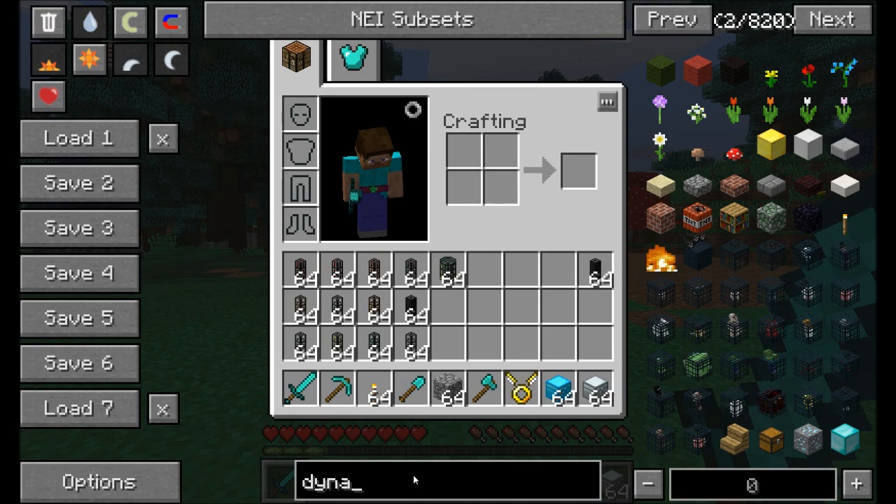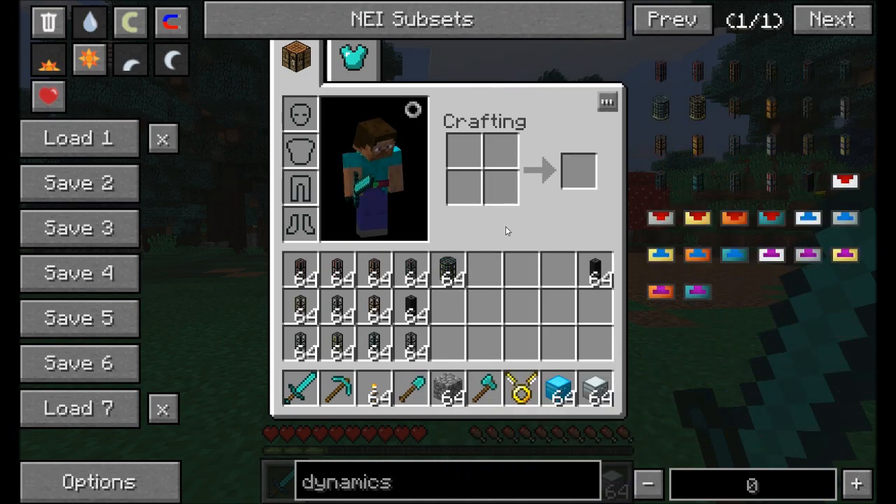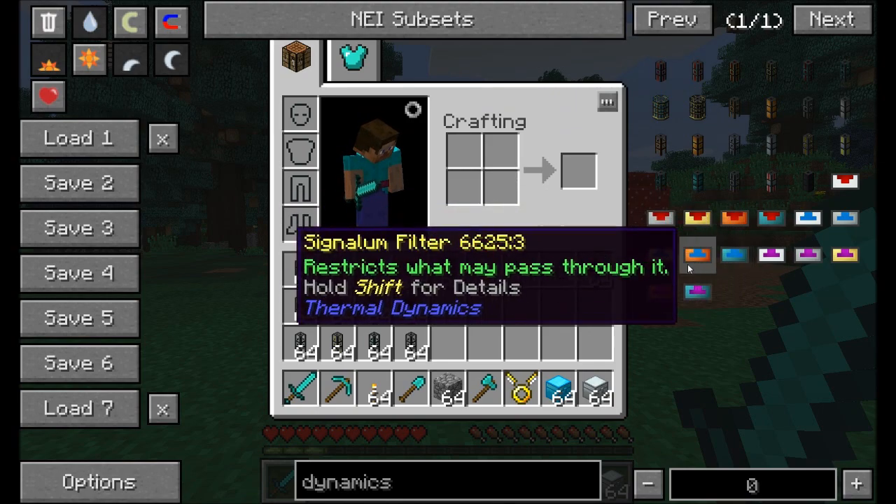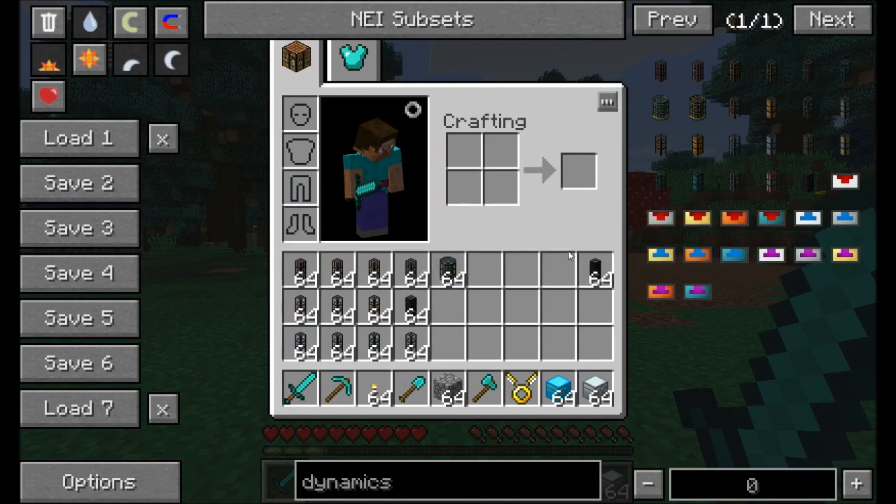If we look up in NEI, we can see there's a bunch of different pipes to cover, and a bunch of different servos and filters and all kinds of other cool stuff that I'm going to explain so you can understand how all this piping works. There's a lot of really neat stuff in this mod, so let's get started taking a look at Thermal Dynamics.